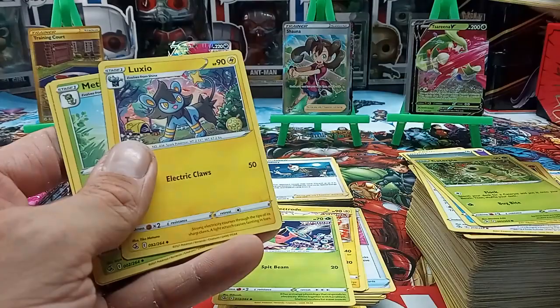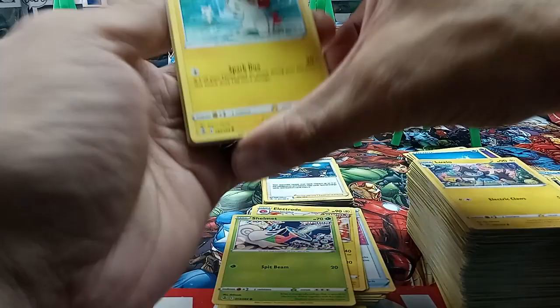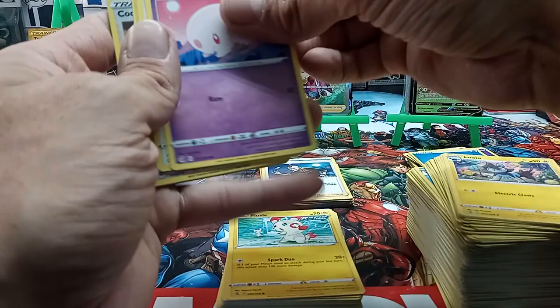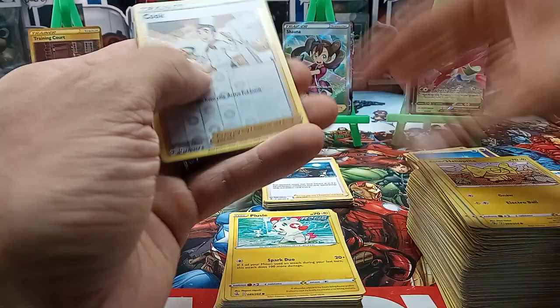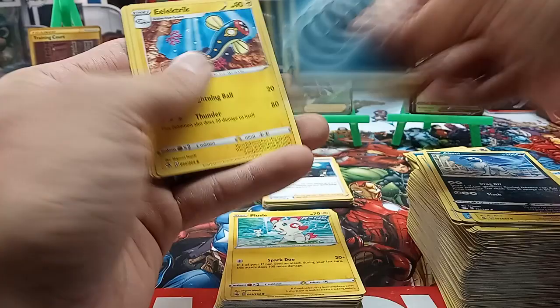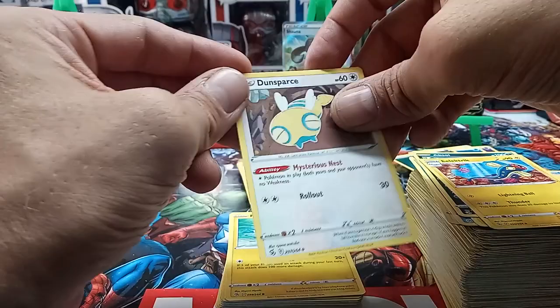Let me know in the comments if I passed something of value and didn't notice it — I may have. I don't know if any of the non-holos are going for anything, maybe there's a certain character that's hard to get in this set. Seems to be about 99 cents as the going rate for most of these reverse holos. We got an Absol, energy, electric energy, a Denser, and a Dunsparce.